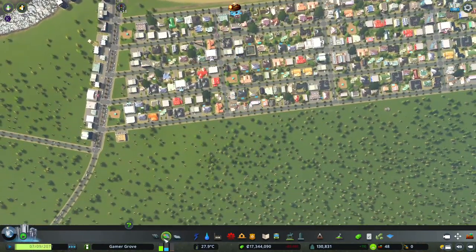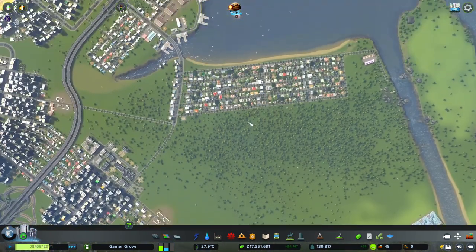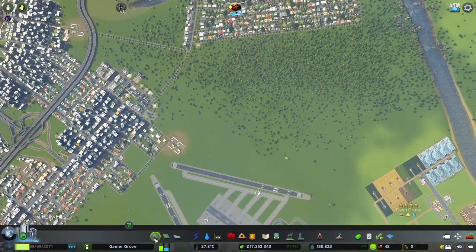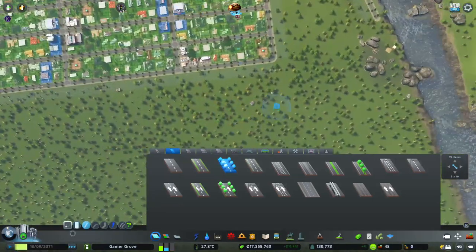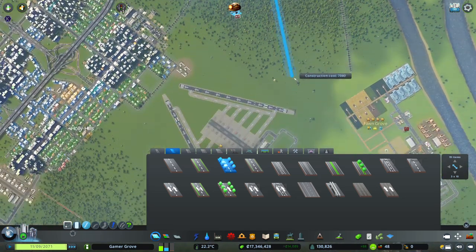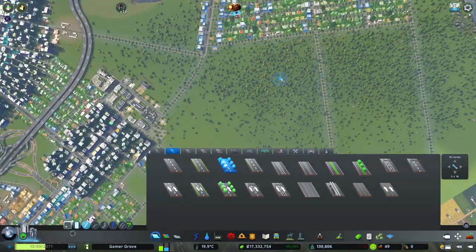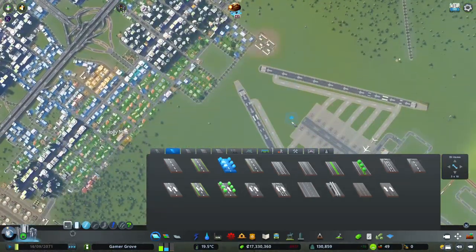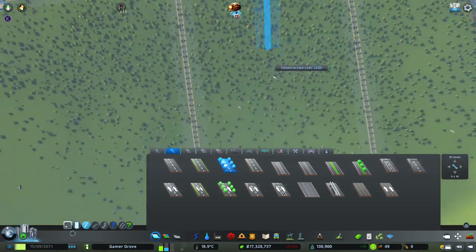I think we're going to continue with the low density zoning like we've done up here and continue in a similar grid pattern how it is currently. And we're going to be using the same road type and everything. We're just going to continue all the way down to probably there as far as we want to go south. And we will continue to just use these connections all around us so we don't have to mess around with any highways or anything.